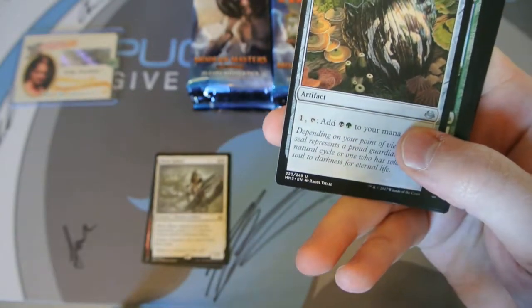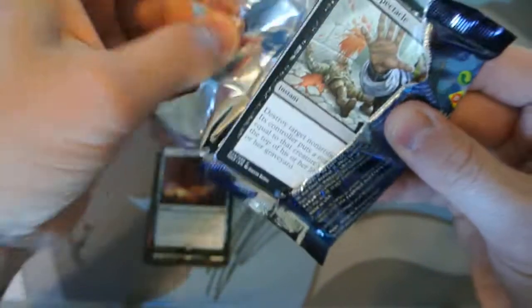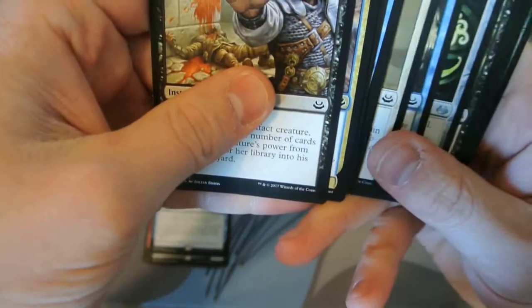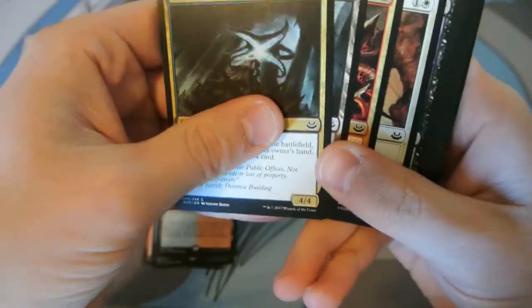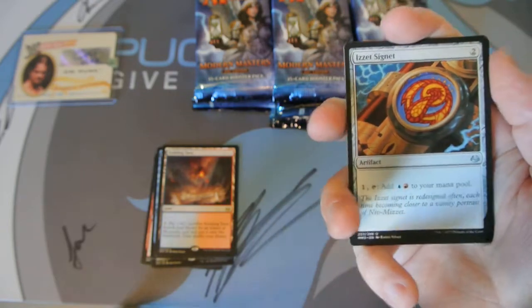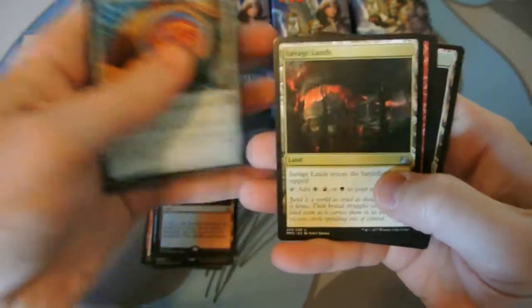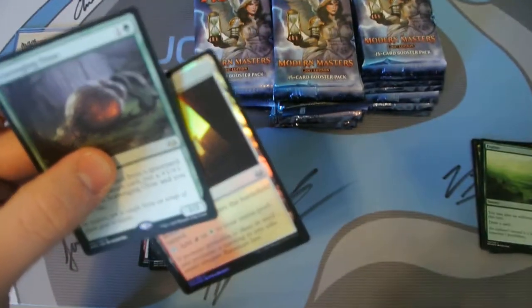Let's get a Fetch Land, shall we? Or a Cyclonic Rift. And a Foil Auger Spree, which we did open in that last box. We do have a Foil Green — probably a Tarmogoyf, of course. Scalding Tarn, hey-oh! And another Foil Explorer. So, you want a chance of getting a Scalding Tarn? We now have two that we're putting into loot packages. We either have a Foil Fetch Land back there, or a Foil Guild Gate. Odds are it's a Guild Gate. A Scavenging Ooze and a Guild Gate. And a Golem Token.